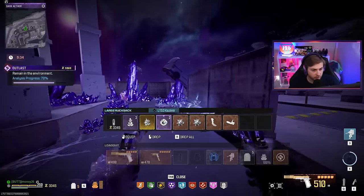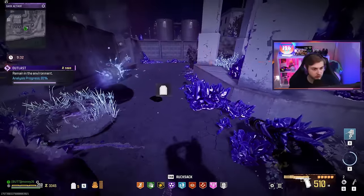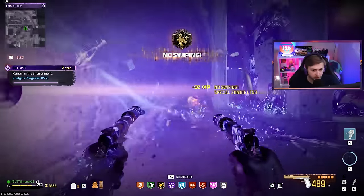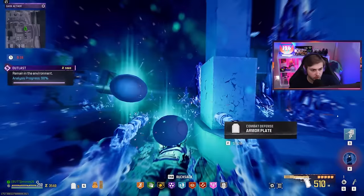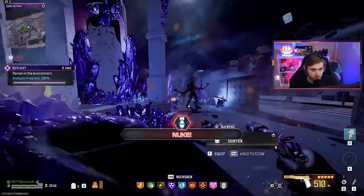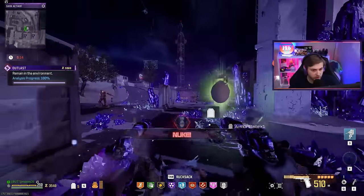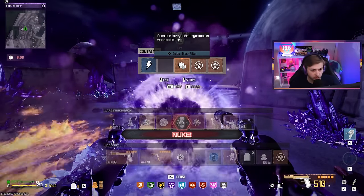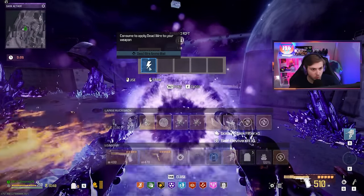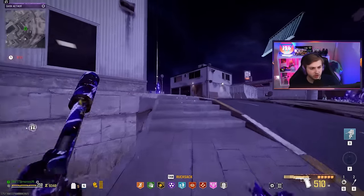I'm gonna have to switch these out. Aether Shroud is almost at 100% but there's two nukes. I'm gonna hit one right now, and hit this one right after. There we go, hit it again. What do we get for that? A reimbursement and some more self-revives. We can go fight the abomination now.